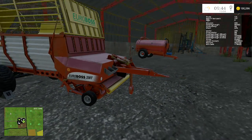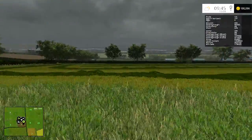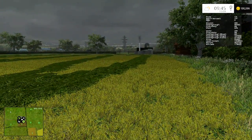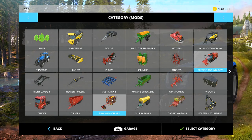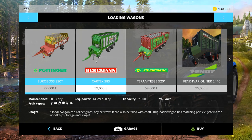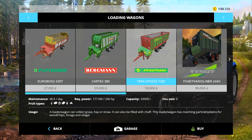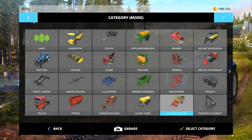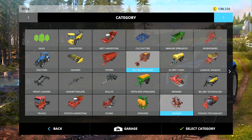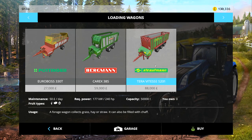I'm going to sell this Pottinger Euro Boss and the 330T and buy something a bit bigger for when I come to gather up this stuff, because we have this massive Fendt tractor. I've got these modded loading wagons - they've been modified so they can also take wood chips. That one's had the price reduced, it's a smaller one at 40,000. This is a 50,000 liter one. Going back to standard loading wagons, the big one is 88,000.